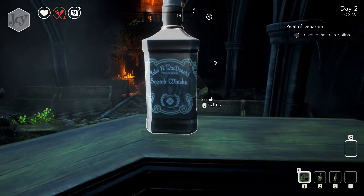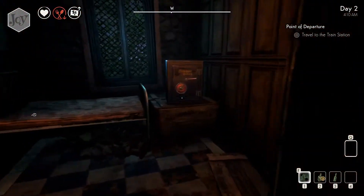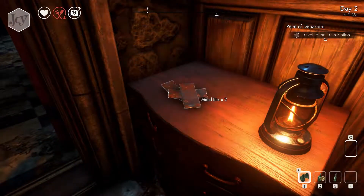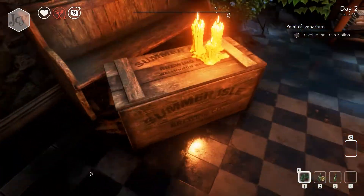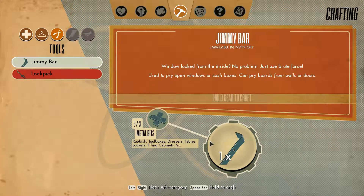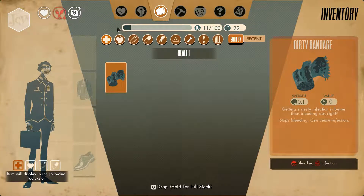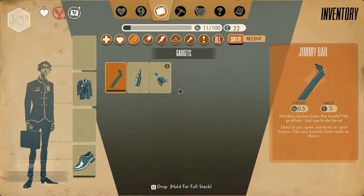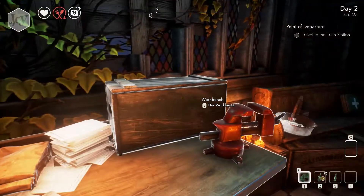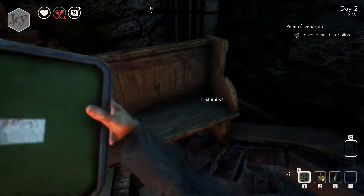That does not look like Scotch whiskey. That looks like fucking Jack Daniels' bullshit bourbon. Which is nice, but it's not Scotch. Rubbing alcohol. I just used some rubbing alcohol on one of our plants that we have, just to get rid of any of the bugs that are on it. Work bench. What is this? Jimmy bar. I already have a jimmy bar. Where is it? Yeah, I have a jimmy bar. Was that a rock? That was a rock. And another rock. I'm carrying too many rocks, but not enough Scotch, apparently.